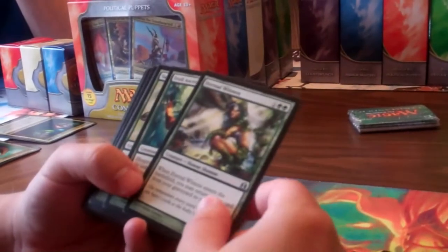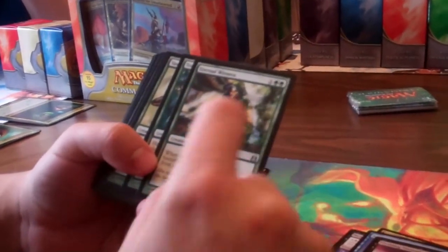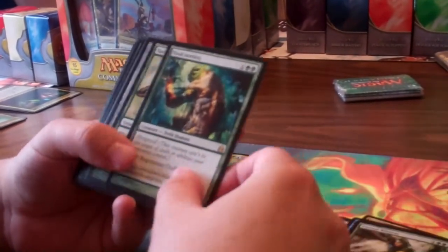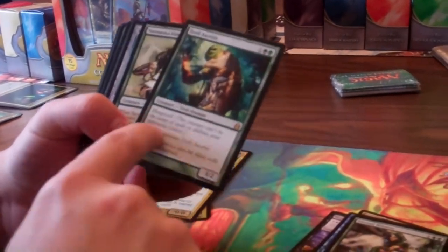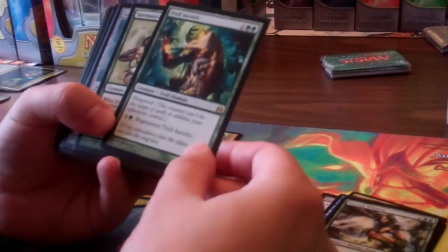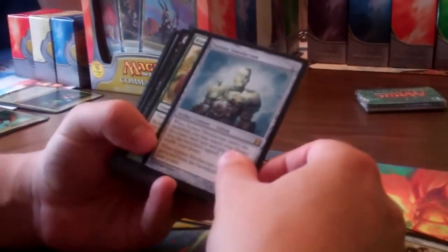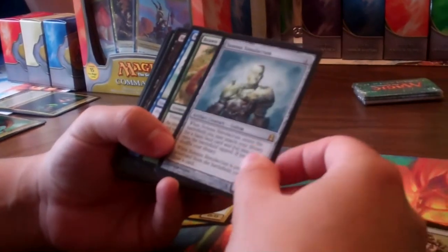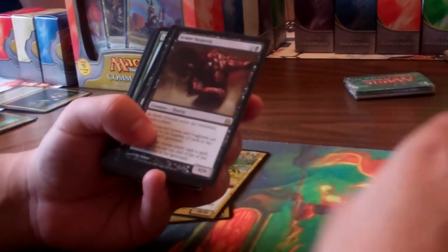Then we got Fleshbag Marauder and Eternal Witness — huge for green players or any players that play green in the deck. Definitely want to enjoy the Witness out of this set. Troll Ascetic with the new Hexproof text — so it's no longer Troll Shroud, it's now Hexproof. Then we got Griselbrand. Solemn Simulacrum, a great card in most EDH decks. Then Brawn and Wonder — you want to have those guys in the yard.